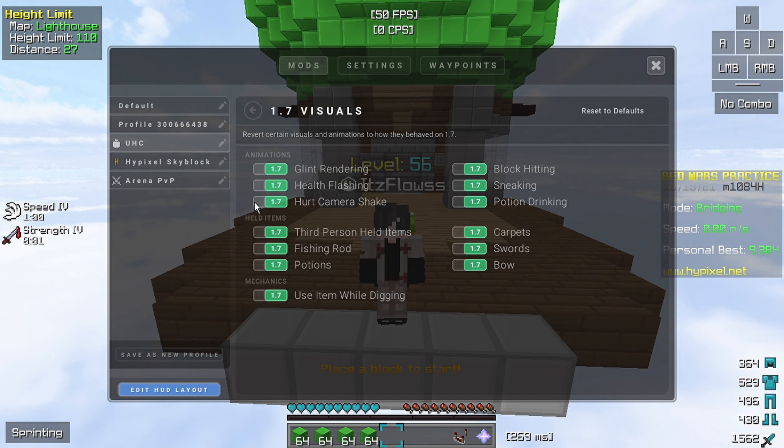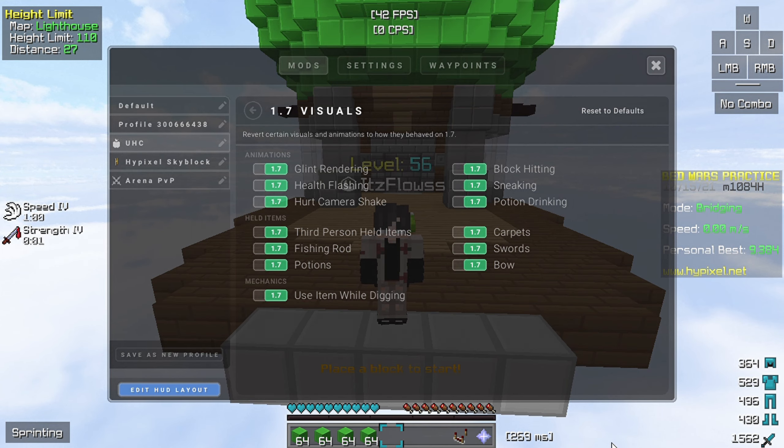1.7 visuals. It is the first setting — just turn all of this to 1.7, just turn it on.